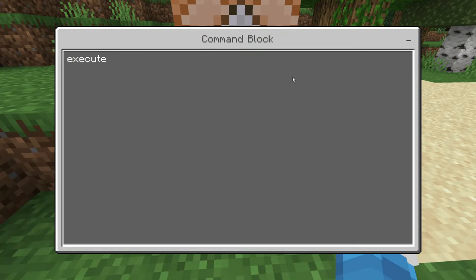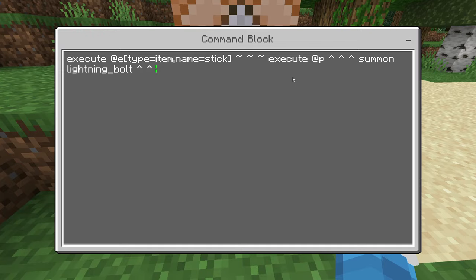Inside this first command block you're going to put: execute @e[type=item,name=stick] ~ ~ ~ execute @p ~ ~ ~ facing summon lightning_bolt ~ ~1.8 ~7